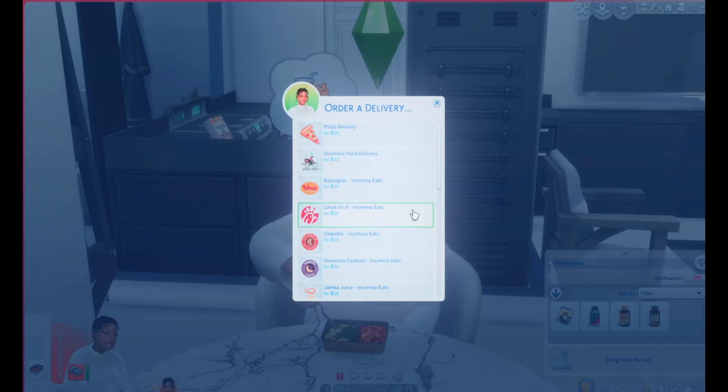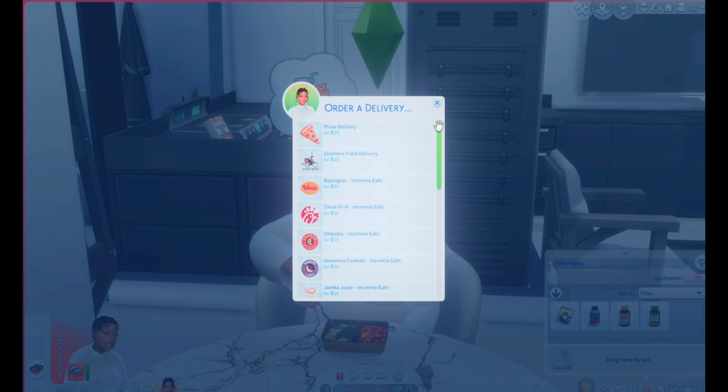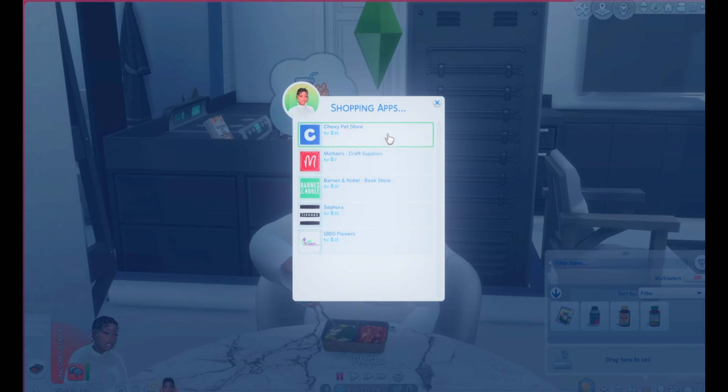Okay, next we have ordering stuff with Inseminia — it's like DoorDash or whatever. With Inseminia they have delivery mods, and then we also got Shopping Amazon Prime and Shopping Apps. Shopping Apps is by QMBB, so you can order stuff for your pets. Michael has flowers, Barnes and Noble books, Sephora...